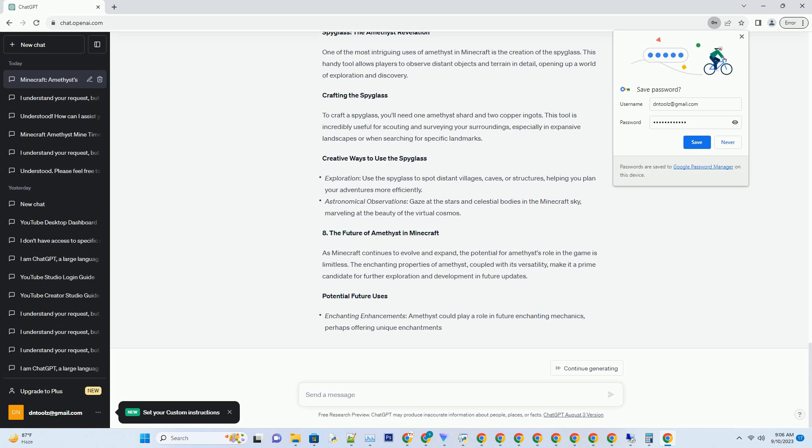Amethyst clusters begin as small buds on amethyst blocks. Over time, they grow into fully mature clusters. You can expedite this growth by using bone meal on them. Once fully grown, you can harvest them by breaking the block they are attached to. This yields amethyst shards and sometimes even amethyst buds for future growth.